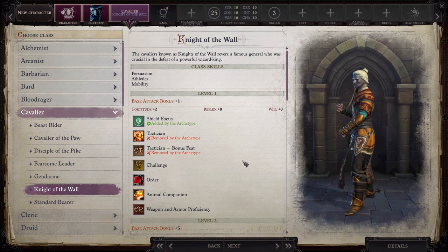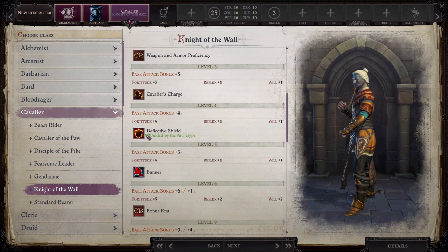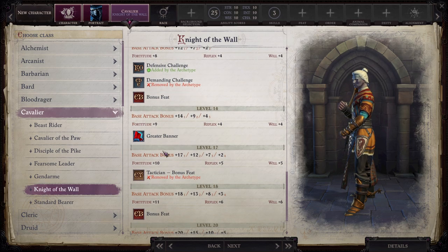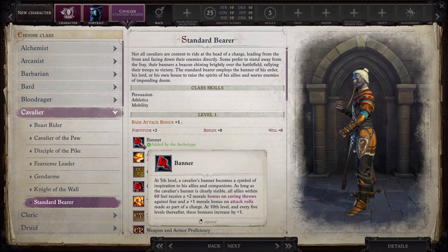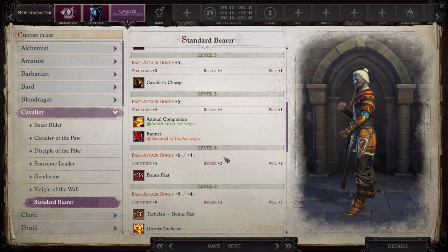Knight of the Wall is a defensive-focused archetype. They get a bunch of bonuses to their shield and also start with Shield Focus. As you go down, you get Deflective Shield and Soul Shield — a very defensive-focused archetype. Standard Bear goes all-in on the banner feature of the class. That's all I really know about it.